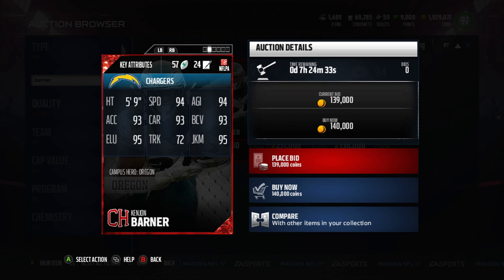He's going for around 120 to 140K, so you can get him fairly cheap. He's a very fast guy with very good elusiveness and juke move as well. So if you like juking and spin moves, you might like Kenyon Barner.